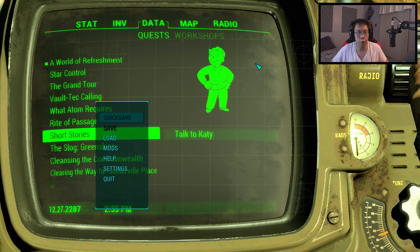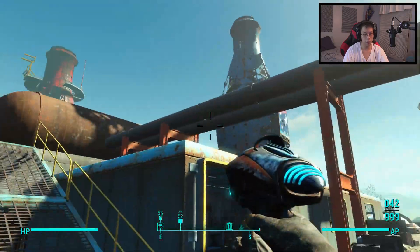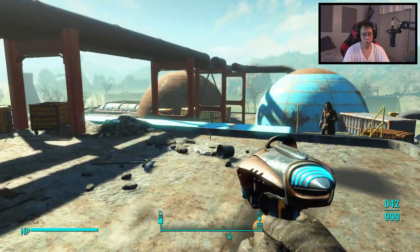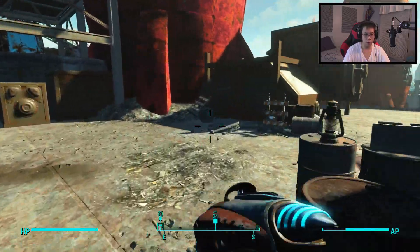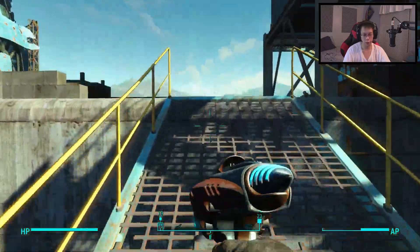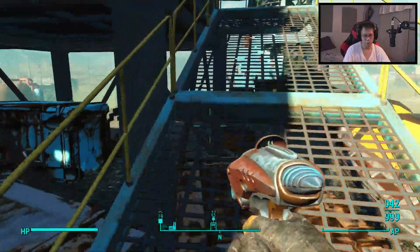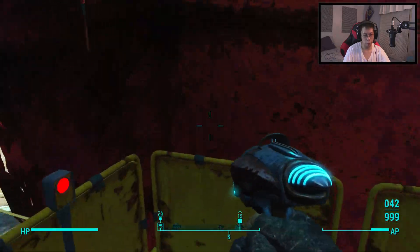Welcome back everyone to more Fallout 4. Last time we took over the Safari Adventure Zone, and now we are back at the World of Refreshments. We're about to assign a gang to the Nuka-World bottling plant. I'm not sure where the flag thing is, but if I had to guess it's that flag thingy all the way at the top. Whatever, we'll do it and get it done. Also farmed a bit more ammo and bought everything, so we should be good to go for a while.